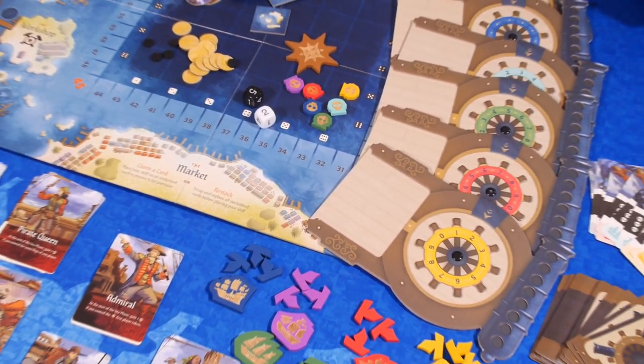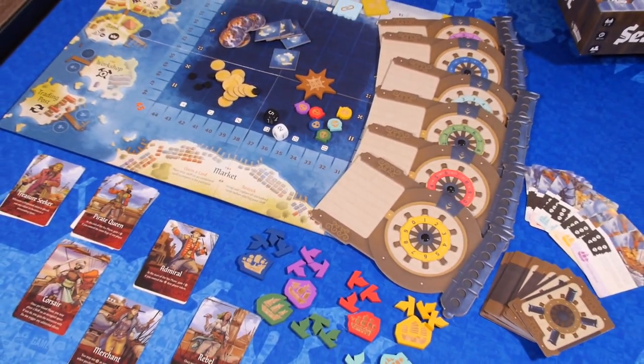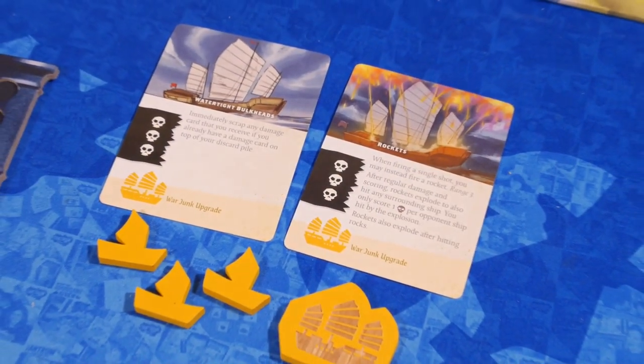Hello, I'm Katie. And I'm Ryan. And we're talking about Seas of Havoc. Seas of Havoc is a 1-5 player game of High Seas Treachery. This is a deck-building worker placement game that puts each player in the shoes of a sea captain of a pirate or privateer vessel with asymmetric abilities along with unique ships and upgrades.